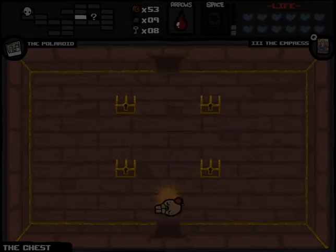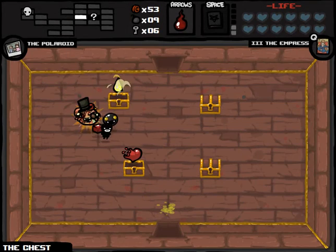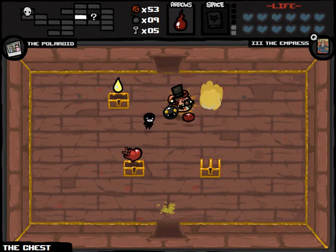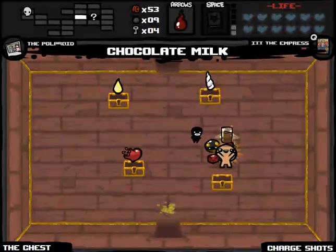As we head up to the chest, this floor is done like dinner. Let's see what we get here — will our incredible luck continue? Yum Heart — useless. Lemon Tears. Unicorn Horn. Chocolate Milk. How's this gonna work?